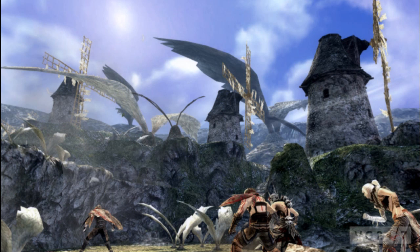This first screenshot right here shows you, maybe you, and a couple other friends in a weird little town area. There are wings — it looks like wings are coming out of the ground, maybe they're coming out of monsters, or maybe those aren't even wings, maybe they're just giant plants. I don't know, but it looks sort of cool I guess.